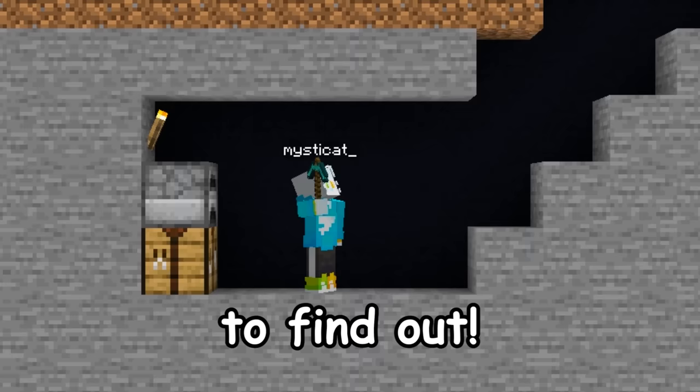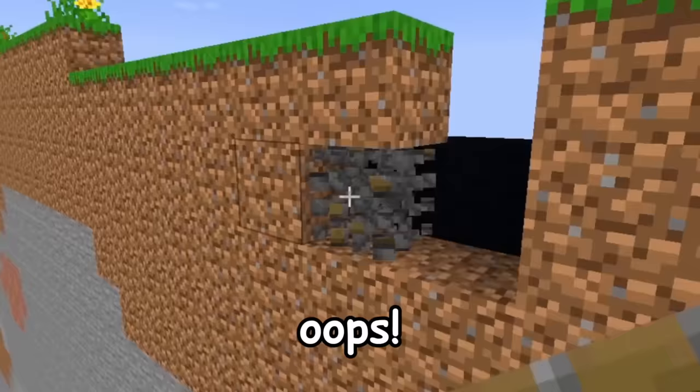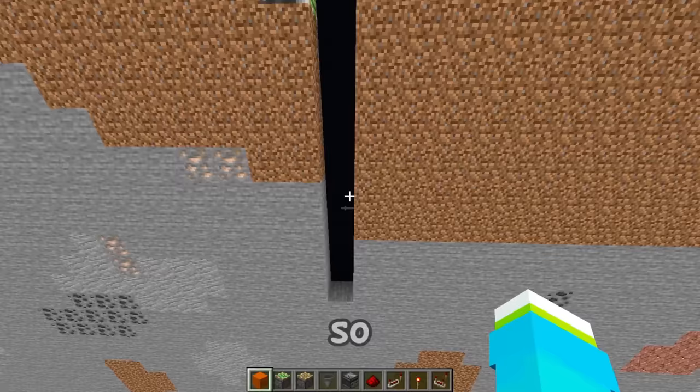First thing our secret base is gonna need is a secret entrance. I'm thinking somehow we have a piston door that opens something like this, and then you kind of fall down the shaft, which I think will be pretty cool. But because we're gonna be using pistons, we can't use ladders to get out. So what if instead we had a sticky piston with a slime block on it?